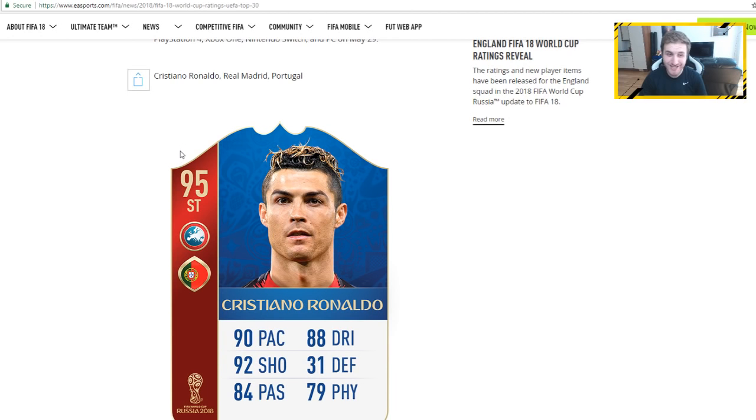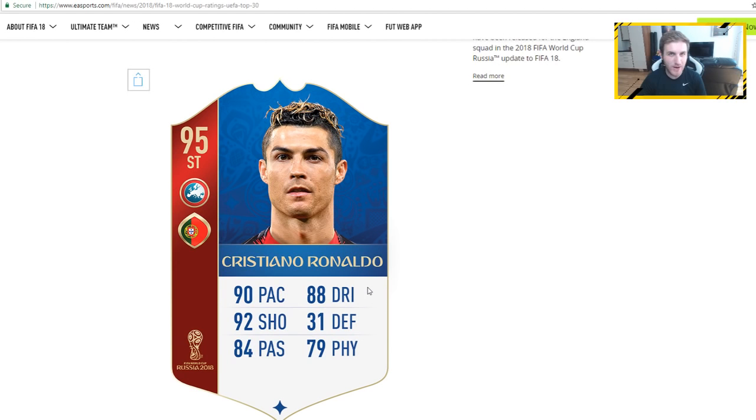First up is the most desirable card that we're all going to want to pack so much. It's a 95-rated striker Cristiano Ronaldo from Portugal. What the hell is this card? 90 pace, 92 shooting for Ronaldo, 88 dribbling. Thoughts on the rating? I know a lot of you are going to be probably talking about Messi as well — who should have got the higher rating? Comment down below and give a reason why. There it is though: 95 striker Ronaldo.